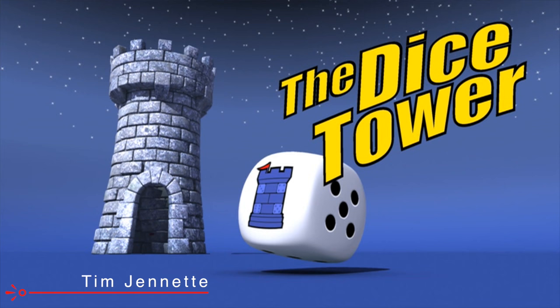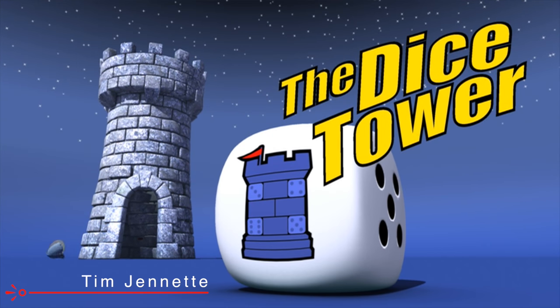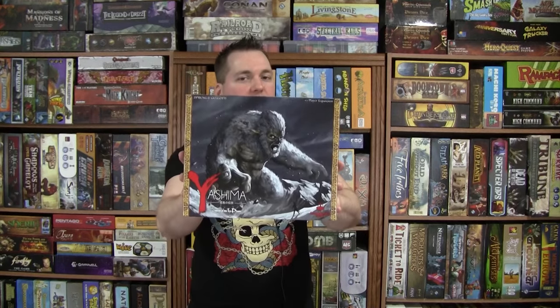It's time for another Dicetower review with Tim Jeannette. Hey everyone, Tim Jeannette the Metal Meeple here, and in this video we're taking a look at a character expansion for Yashima called Legend of the Icy Peaks. It's designed by Tony Gulati and Joshua Sprung, published by Greenbrier Games in 2016. It adds enough stuff for one extra player to the base game — two Masters, one Kami, some terrain tiles and tokens.